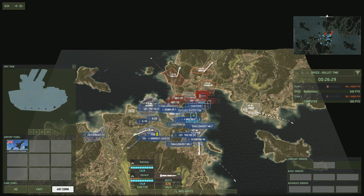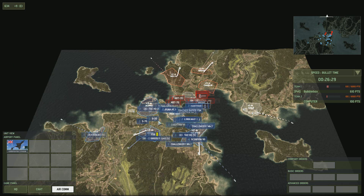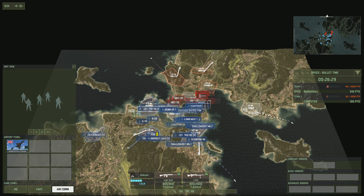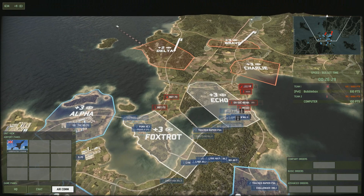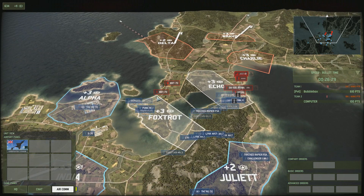Each zone you have under your control will be your colour, so all my zones are in blue and all Redfall's zones are in red. If we both had a CV on a zone — for example, if they had one in the north of Foxtrot and I had one in the south of Foxtrot — it would remain neutral and white until one of those CVs was either destroyed or moved.